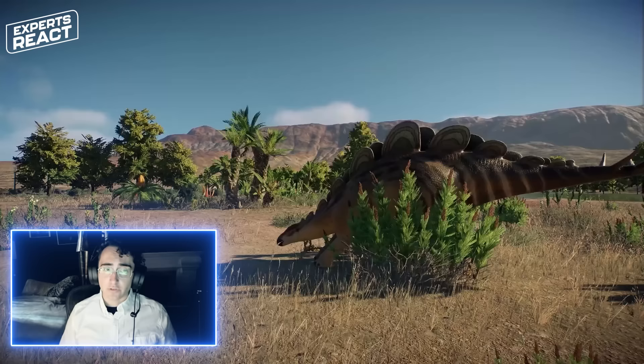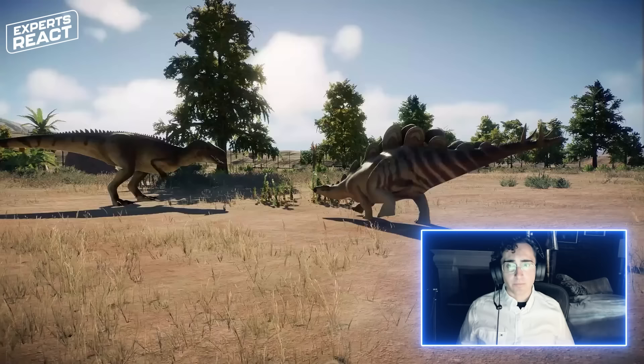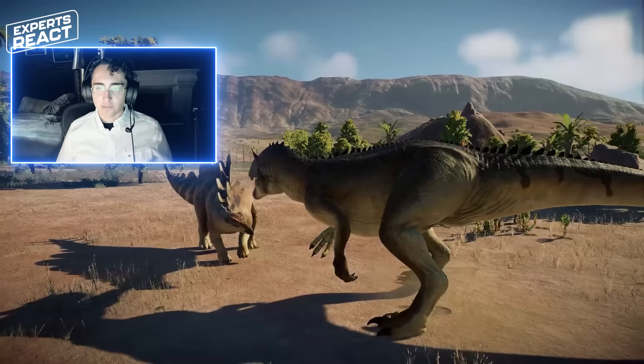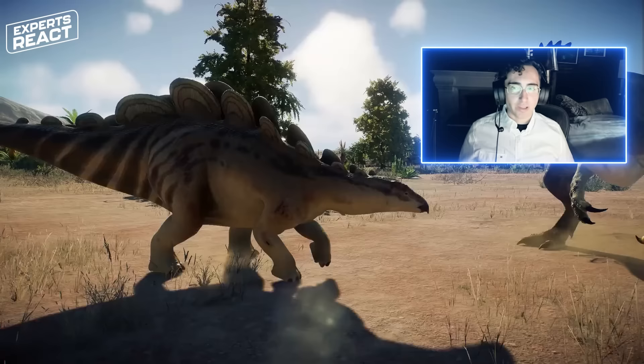In the background we see an ankylosaur fighting a Wuerhosaurus. These are actually members of the same broader group of dinosaurs — we call them Thyreophora, or the shield bearers. One group, the stegosaurs, went extinct at the end of the Jurassic period, while the other group became predominant in the Cretaceous. The other group are ankylosaurs, characterized by having very dense coverings of bony armor, including armor plates embedded in their eyelids, rather than vertical plates like a stegosaur.